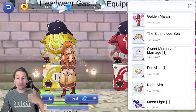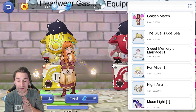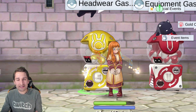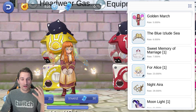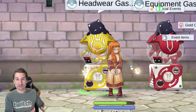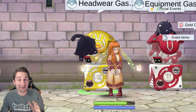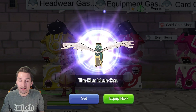We're looking for best in slots, which are the really hard ones to pull now. The Golden Marsh at 5%, the Blue Islude Sea at 6%, and Sweet Memory of Marriage at 7%. Still, we're spending a very comparable amount of Big Cat Coins on this Gacha Pong compared to the equipment one, but what we're getting out of it is a fraction of the actual bonus experience. So definitely don't dive into the headwear Gacha Pong until you've pretty well geared yourself out in complete Saints Gear.